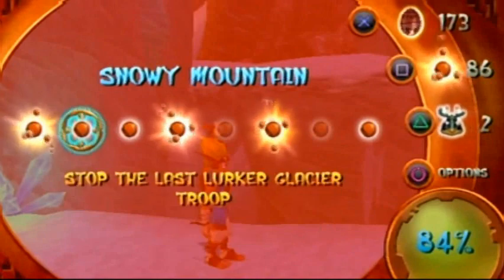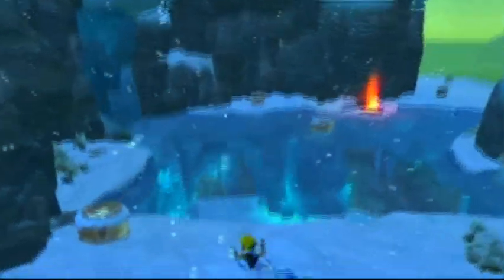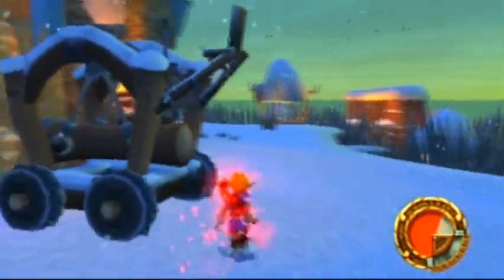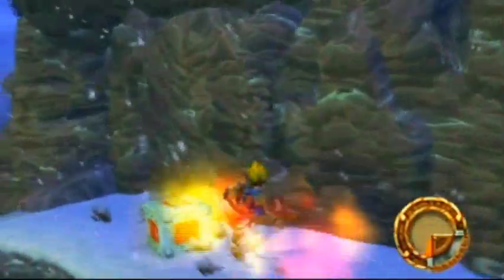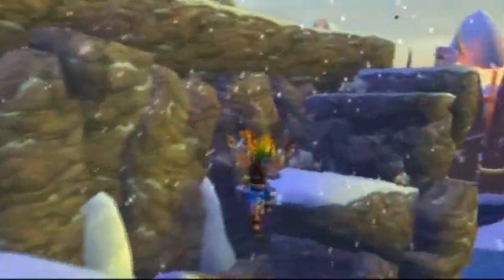We've already got three power cells. I guess it's time to just go ahead and look for some more stuff. There's a scout fly up here. Really awkward camera angle. I can't even break it with a normal hit when I have red eco? Jeez — those scout fly boxes are really durable.